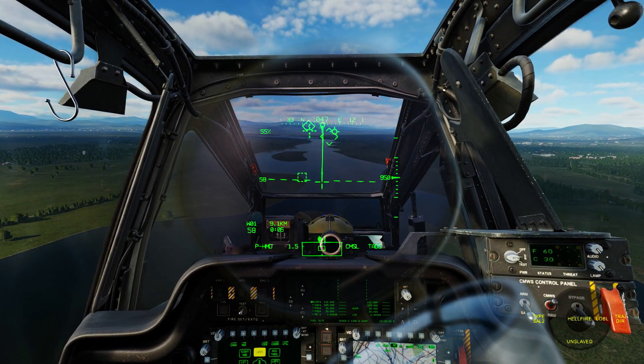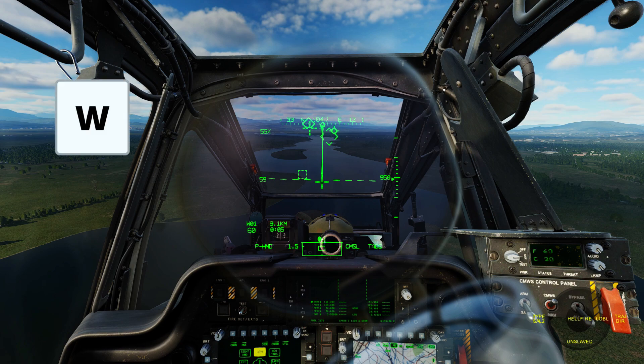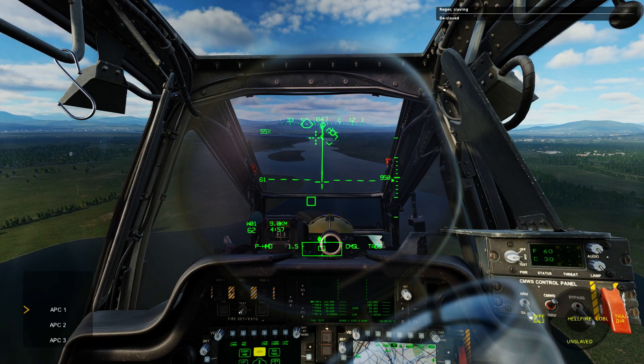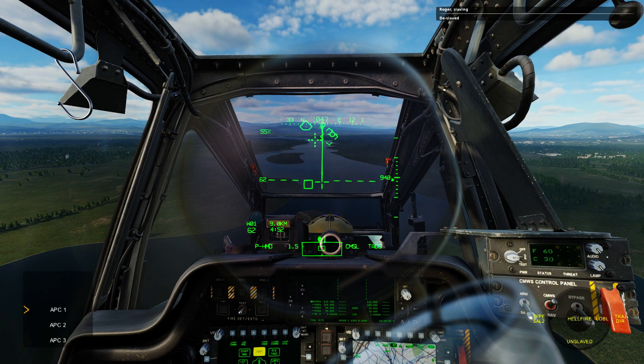Now let's arm and bring up the weapons menu of our helicopter. To find the targets and lock on them, you simply have to press W to tell your co-pilot to slave. He will let you know once it's done. Since we have three targets, our co-pilot will show a list of all targets found on our left bottom corner.